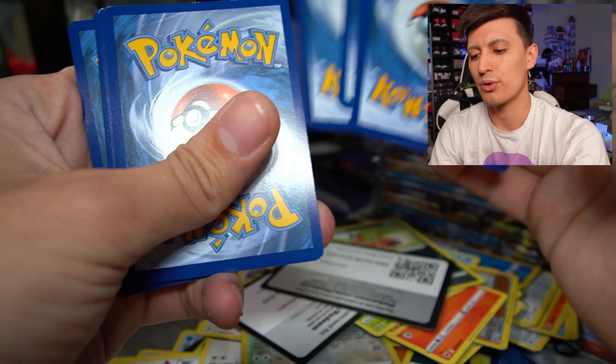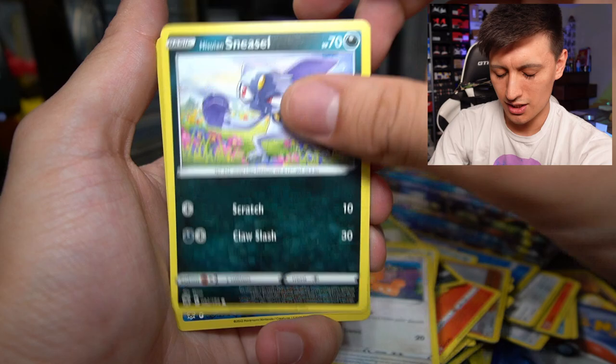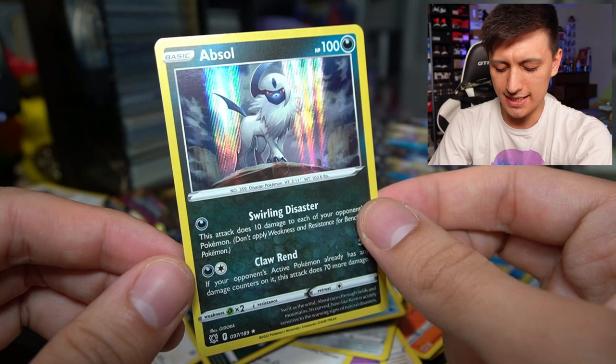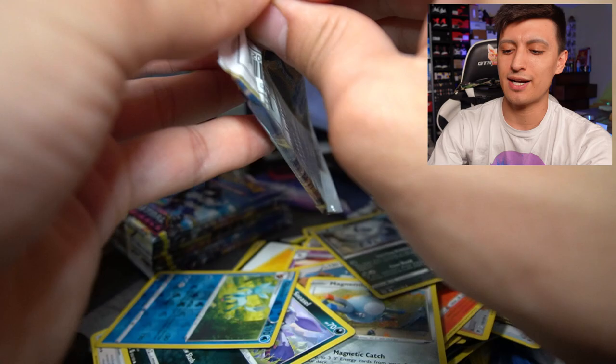Here we go, next pack — Dartrix, Driftblim, Ursaring, Togepi, Chatot, Magnemite, Teddiursa, Swinub, Sneasel, Glaceon, and an Absol holo rare. This is actually a card you can get as a non-holo exclusive rare in the build and battle boxes. If you guys ever want to see how competitive Pokémon card tournaments or pre-release events go, I do have those vlogs on the channel.